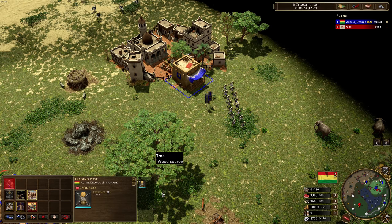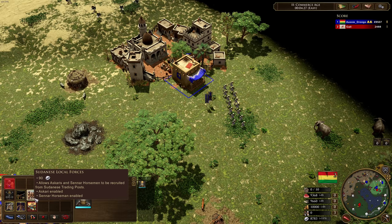Especially Karolians that are going to have that late game range resist, they're going to do really well against them. Let's take a look at some of the technologies that they've got access to. The first thing they've got is Sudanese Local Forces.